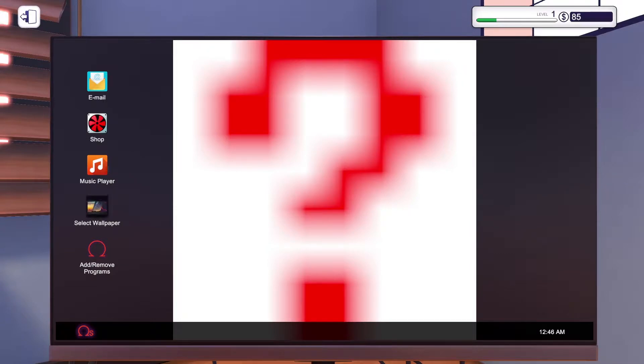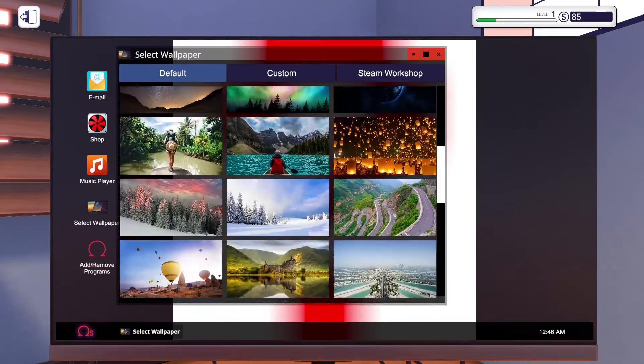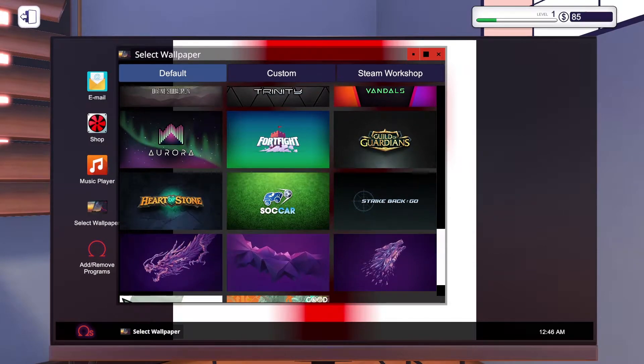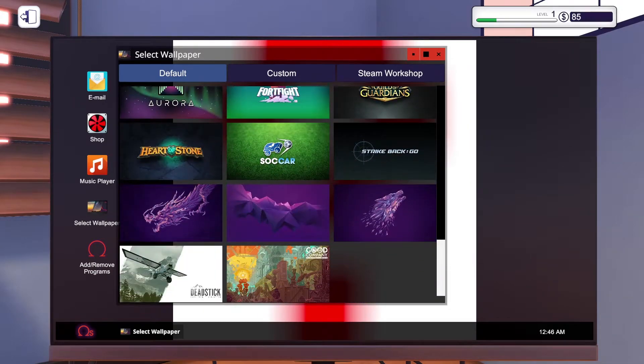How do I change my wallpaper? I want to change my wallpaper. Oh, look at the little puppies! The puppy's so cute. Should I just do the heart of stone? Sock car. I get the Fortnite reference. I get these references. I get them.